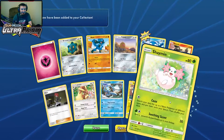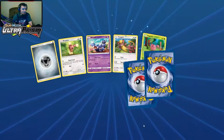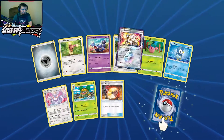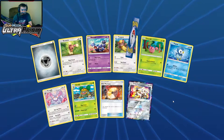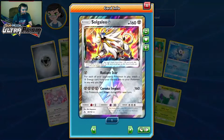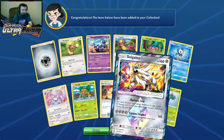Moving on to pack number five — oh, here we go, two face downs! Solgaleo Prism with Corona Impact and Roserade! We got our first cool card, our Solgaleo Prism.